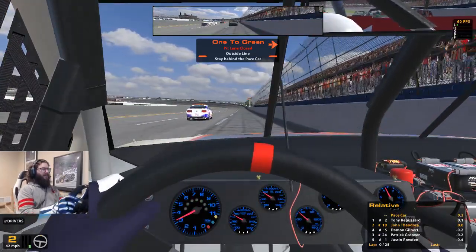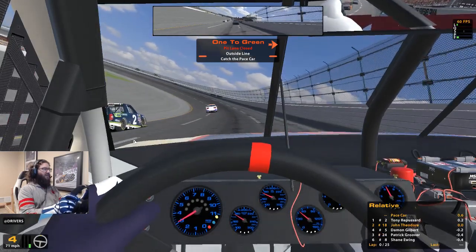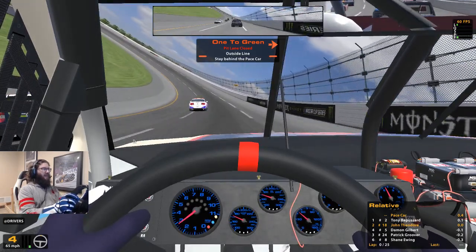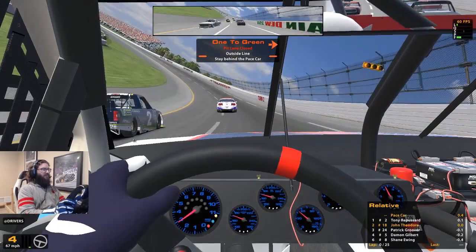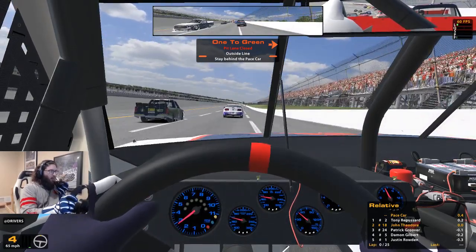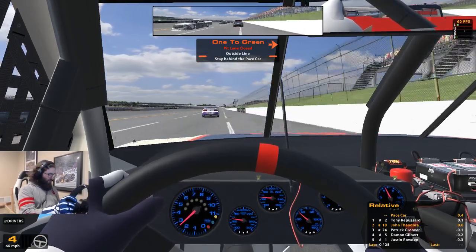All right, here we go. Second gear, third gear, fourth gear. I like that flat blue on your truck, it looks good. Behind the same car. That does look nice — that is a nice scheme. I haven't updated my truck scheme yet. I kind of want to make it something Star Wars themed. 25 lap race in the trucks — not long by any means, but not short either, especially if there are cautions. It can drag on.